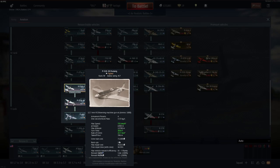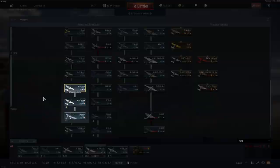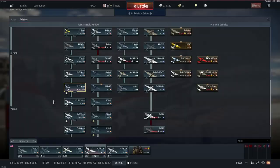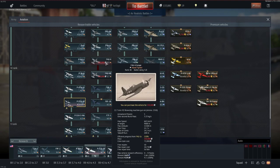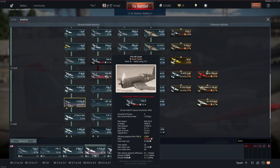In America, that would be aircraft like the P-51 Mustang D variant, the F-82, or the H variant — all with very high silver lion rewards. There's also the F-4U4 and F-4U4B, also very high. The best you can get is a 410% silver lion modifier.